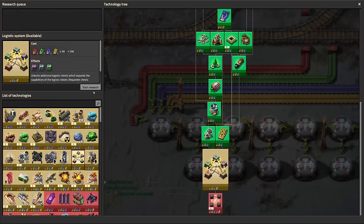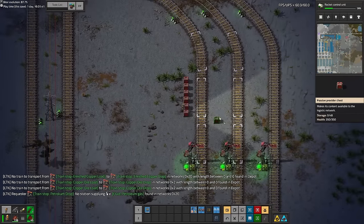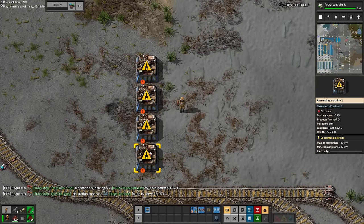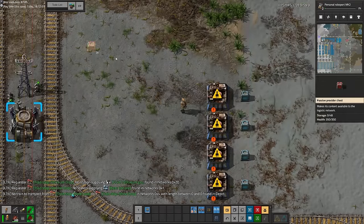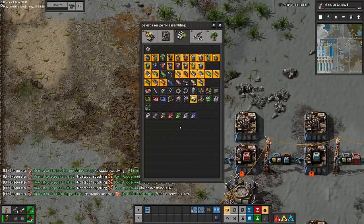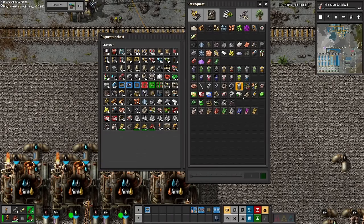With the labs online and running I started research for the upgraded logistics system technology. This allows requester chests and active provider chests, enabling us to set up a mall and also refill our pollution suckers. I made the mall stops in a similar way to the lab stops — an entire line of them in a row so we can just request whatever resources we need and let logistics bots carry it for us. I put all of the basic crafting recipes in assemblers using the logistics network so we only had to import raw resources on trains. The first things I set up in the mall were the logistics chests we'd just unlocked and the pollution filters so we could move them to our pollution suckers.